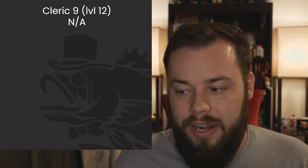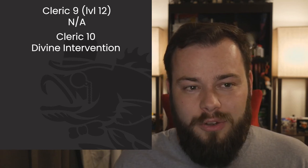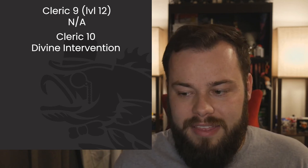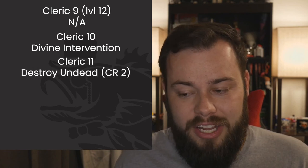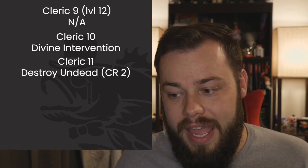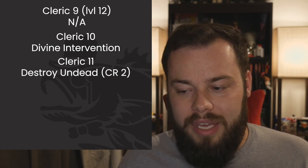At Cleric 9 we're back and staying with Cleric the rest of the way. No features but we get fifth-level spells. Domain spells: Dominate Person and Hold Monster — both amazing. Flame Strike has instantaneous duration for Bloodletting Focus damage. Greater Restoration, Mass Cure Wounds, and Raise Dead are also fantastic. At Cleric 10 we get Divine Intervention — I don't really care for it. At Cleric 11 we get Destroy Undead up to CR 2 and sixth-level spells: Create Undead, Harm and Sunbeam both qualify for Bloodletting Focus, and Heal.